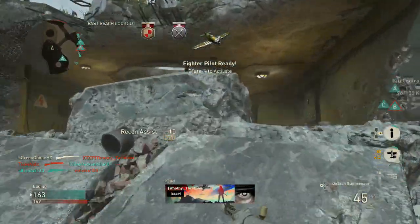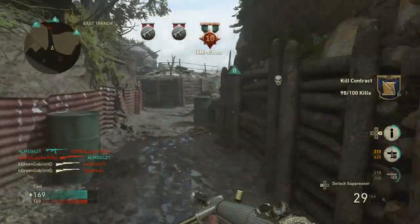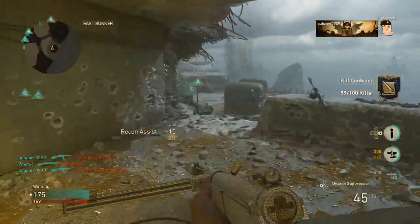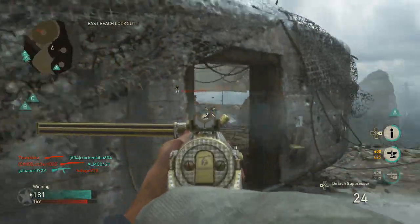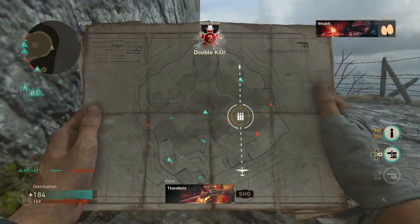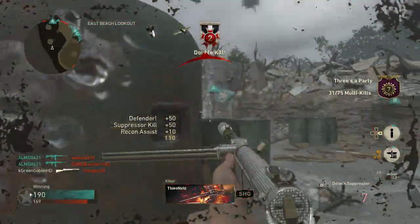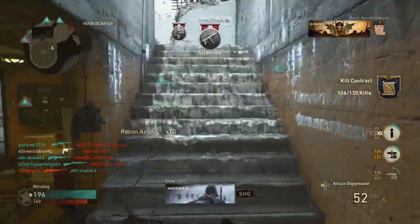The number one thing I want to talk about is that right now the supply drop system is lacking. The coolest stuff you can get is variants — epic or heroic — and those are cosmetic only. Personally I'm not a big fan of the outfits either. So once you have opened a fair amount of supply drops and you have good variants for the guns you use, there's nothing really insane left to get out of the current system. Everyone wants everything, but realistically the variants aren't going to change your gameplay.